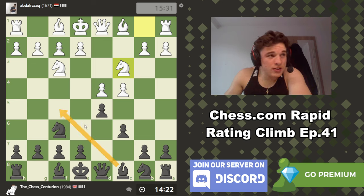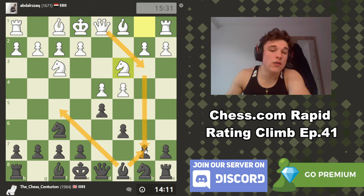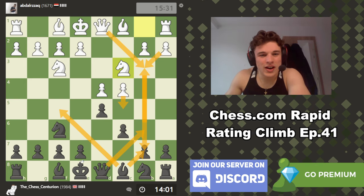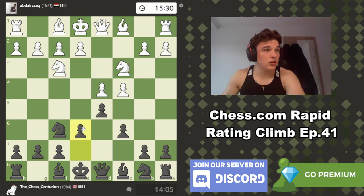Bishop f5 is 100% a move here, but bishop f5 can sometimes get a little bit punished by moves like queen b6, trying to take advantage of the fact that the bishop stepped off of the b7 square, and it can get kind of cramped sometimes with moves like queen b6, c5, takes, takes. I'm not a fan.